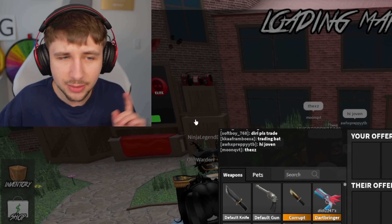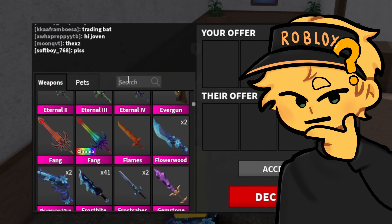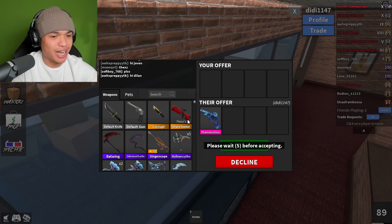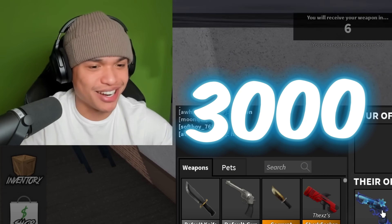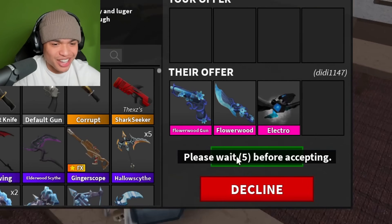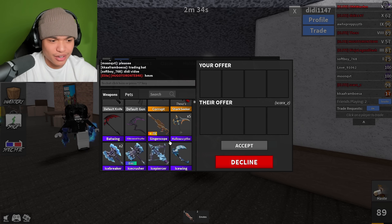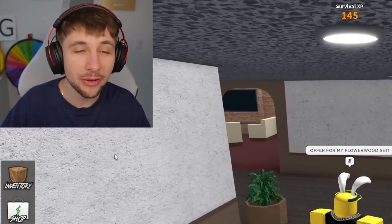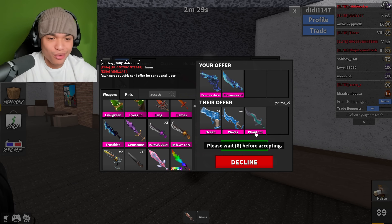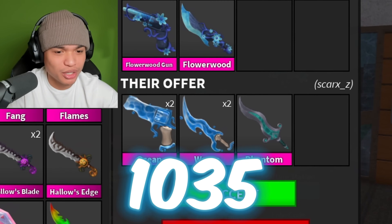I'm pretty excited to see what these ones are going to get. I'm going to try to get 3000 out of this one — that's double! Give me the effect — I thought it kind of looked like the electro effect. The flow effect is very similar to the new effect. I already got a trade — it's two summer sets and a Phantom.